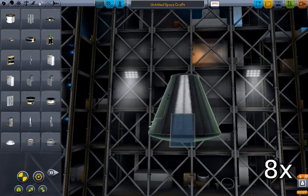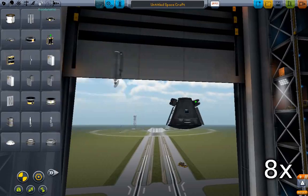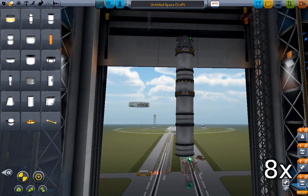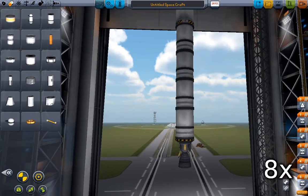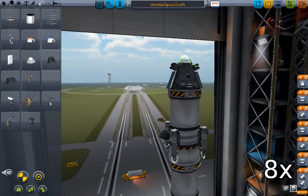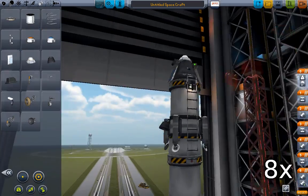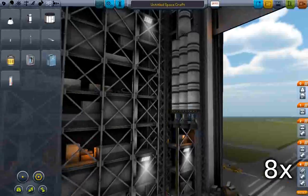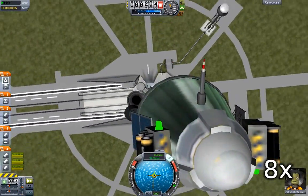I'm going to skip career because we don't start with panels and decouplers, but I'm going to stick to the parts that you get very early in career. As you can see, I'm just using the regular sized tanks and LV-T30s. I'm going to stick some android legs and a ladder on just in case we do actually land in this tutorial. And that's it, we're ready to go. Fairly simple rocket.